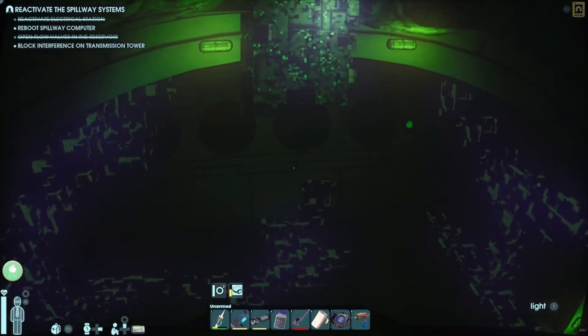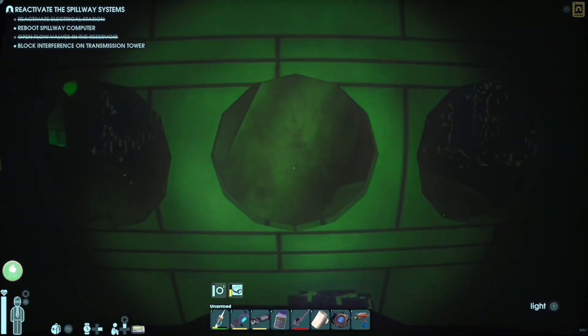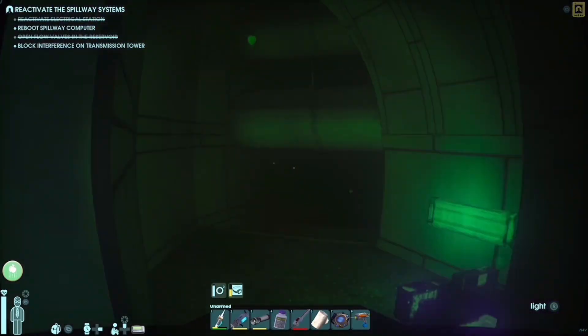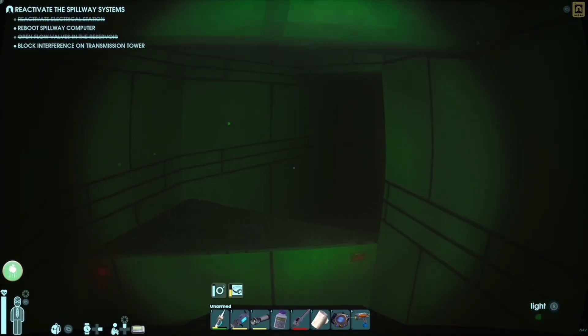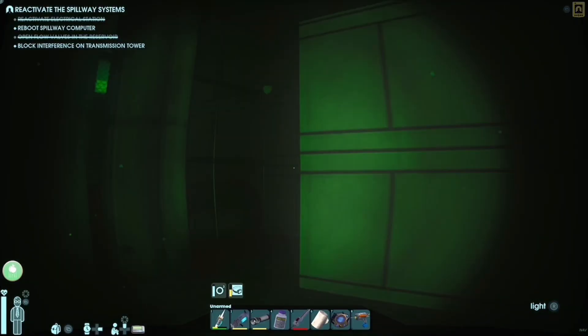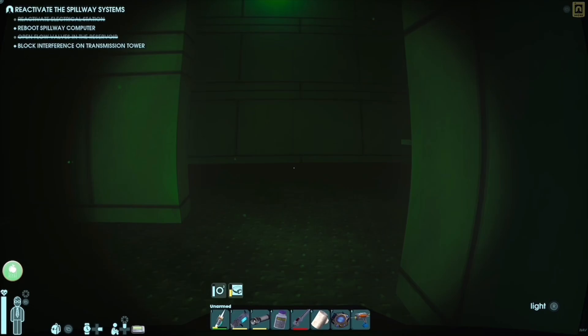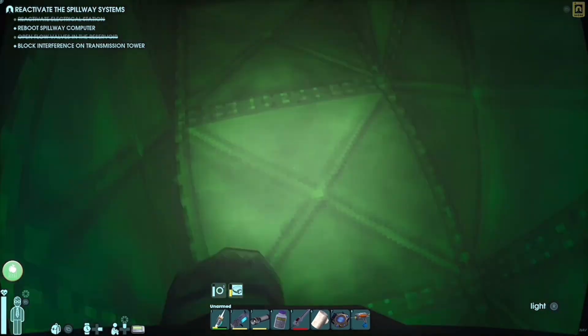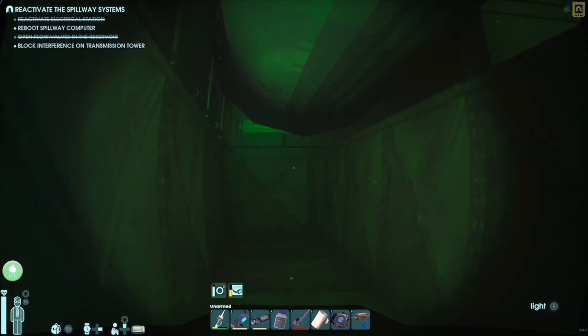Then you take a left, go through this hole right here, then you take another left through this hole. You go forward, take a nice little right, and then take a nice little right again. You go straight and take a left, then go down this little tunnel right here.